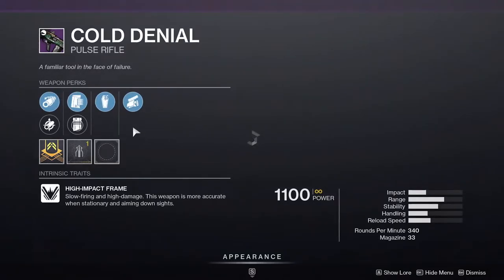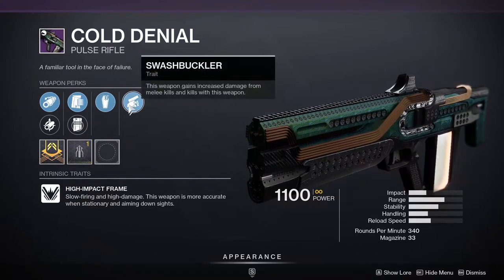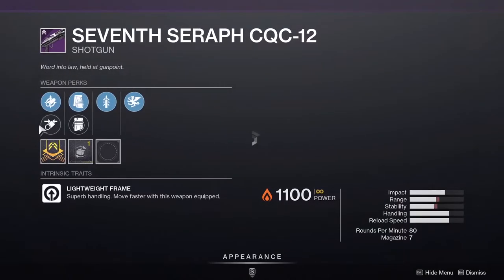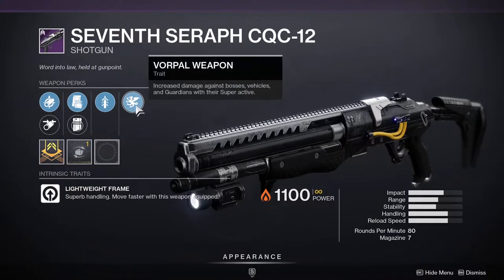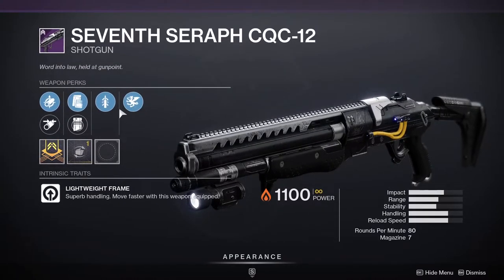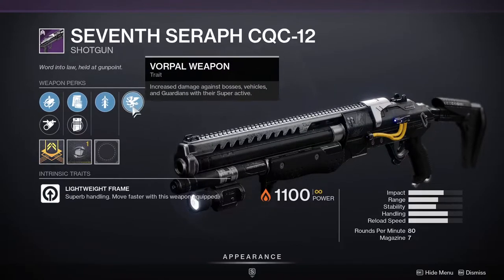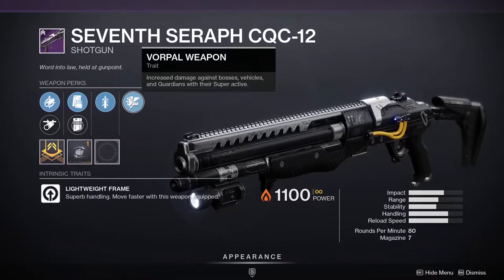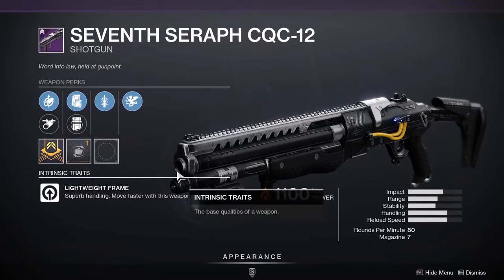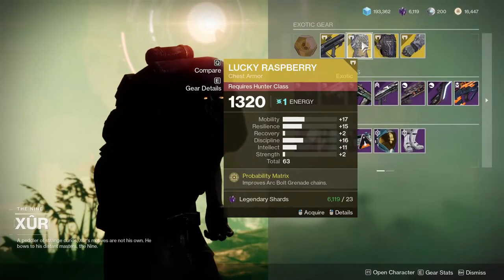Cold Denial with Grave Robber and Swashbuckler is pretty interesting — it's a high impact frame so it already does a bit more damage, but I'm not sure Grave Robber and Swashbuckler will be super viable. I'd still scoop it up just in case. Seventh Seraph CQC is pretty good — it has Full Choke, Tactical Mag, Quick Draw, and Vorpal. It's a great PvE weapon, but don't sleep on PvP either, since Vorpal still does around 10–15% bonus damage. I actually used this to solo the first boss in the Prophecy dungeon.